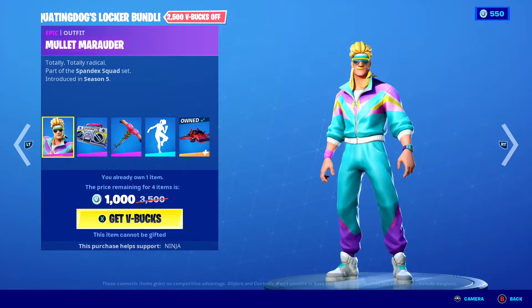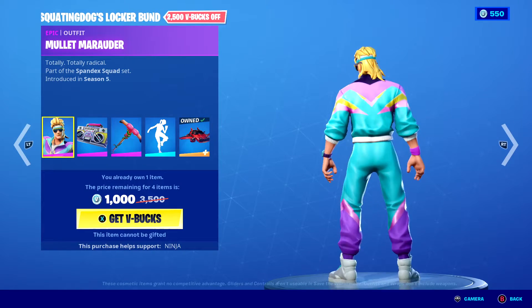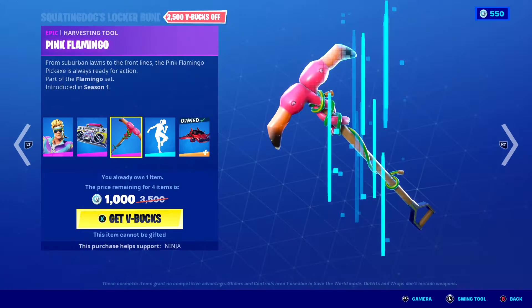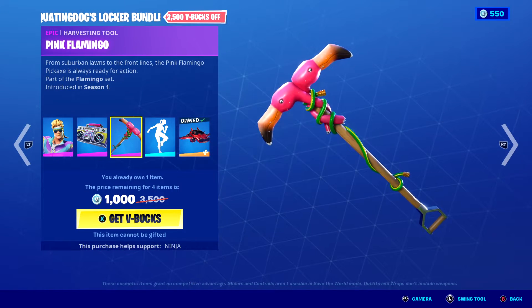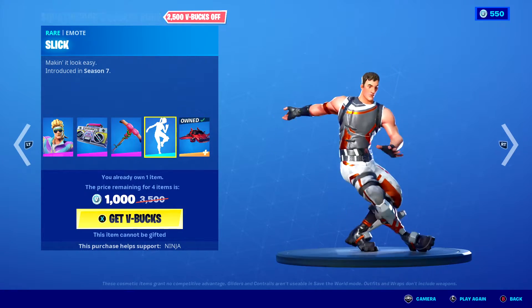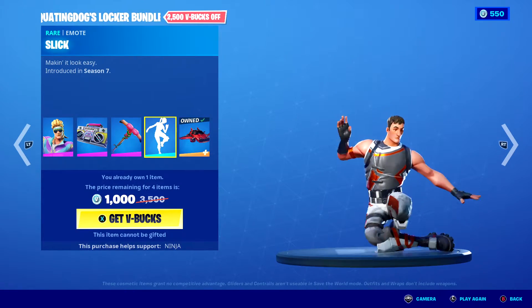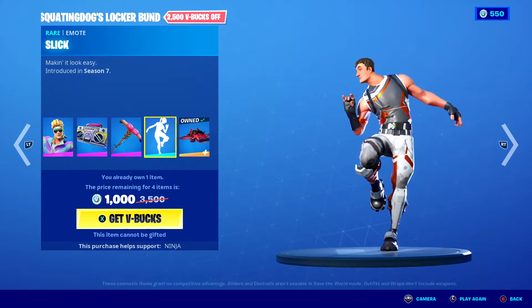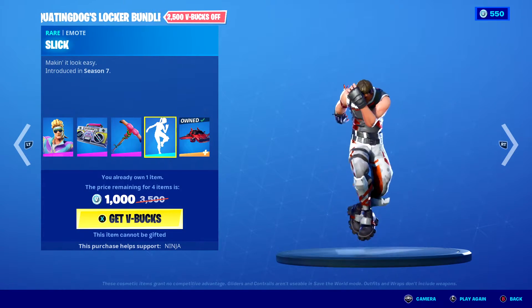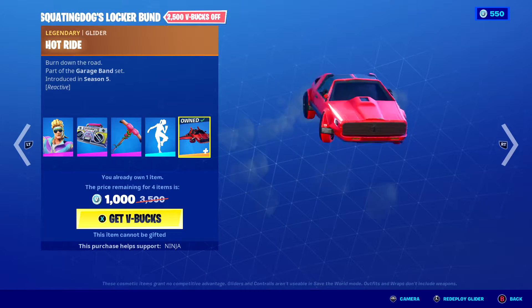The Squatting Dog Locker Bundle in the shop, which includes Mullet Marauder, Boombox, Pink Flamingo, Slick, and Hot Rock.